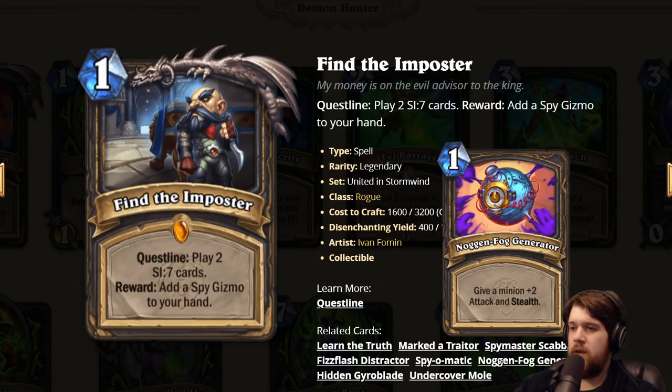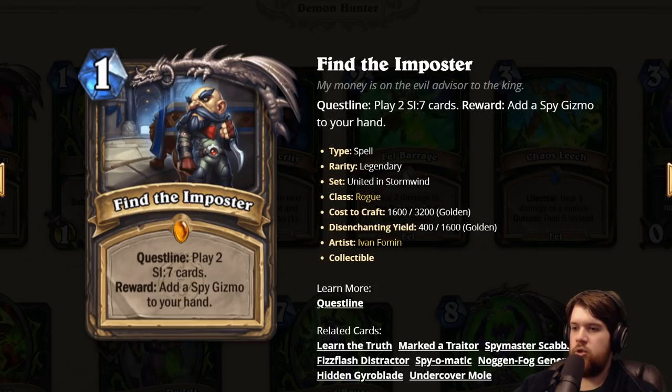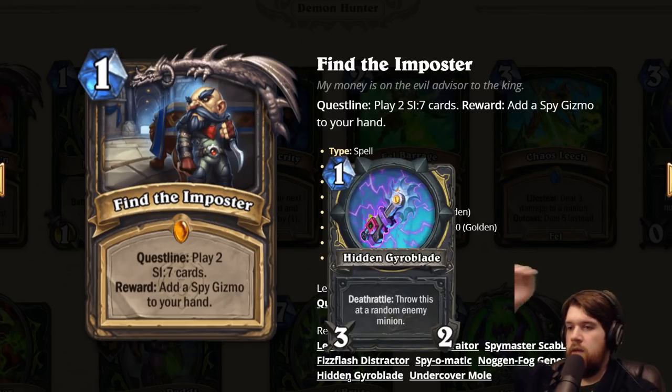Noggin Fog Generator: one mana, give a minion plus two attack and stealth. I think that one's kind of sketchy, but certainly useful situationally. Hidden Gyro Blade: one mana 3/2 weapon with Deathrattle, throw this at a random enemy minion. So you attack twice with this and then basically deal three damage to something. Or if it's buffed you do even more — five with a Deadly Poison potentially. Pretty good, very strong weapon.